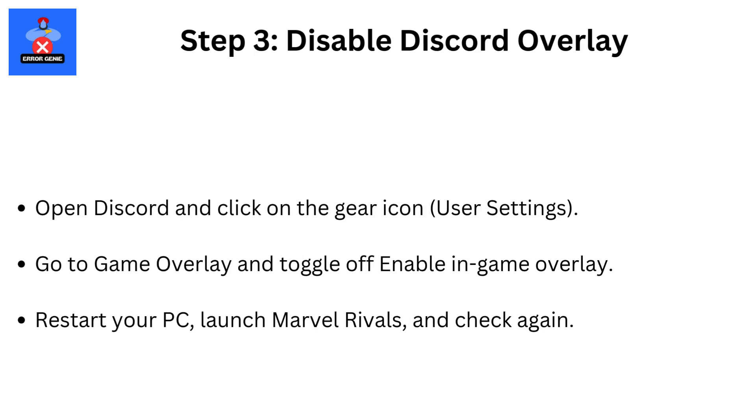Step 3: Disable Discord Overlay. Open Discord and click on the gear icon for User Settings. Go to Game Overlay and toggle off 'Enable In-Game Overlay.' Restart your PC, launch Marvel Rivals, and check again.